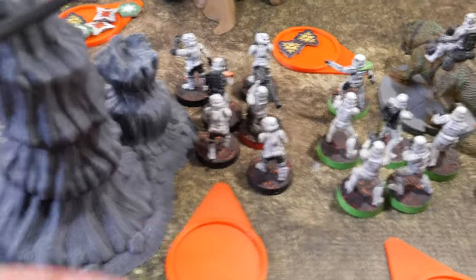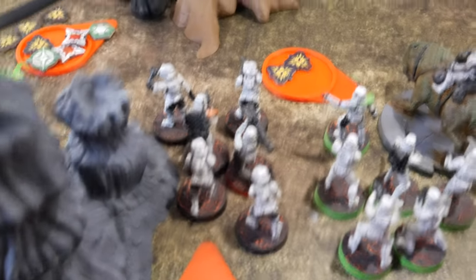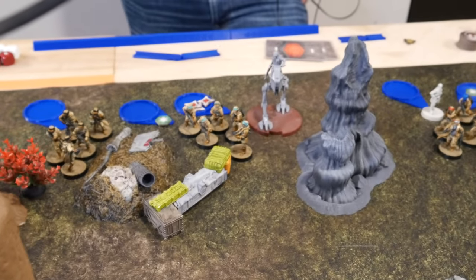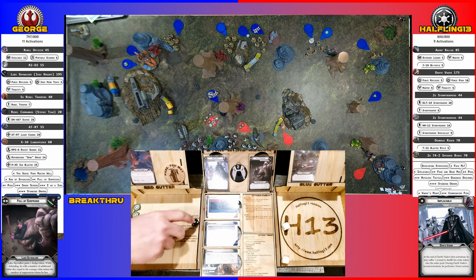The rocket squad is going to take an aim, activate their specialist, and fire at the RT with the rocket. Three hits. I have light cover from the leader, so one reduced. Two wounds — so I break.